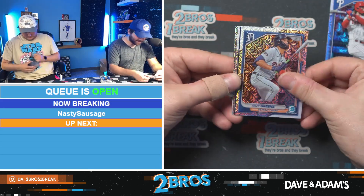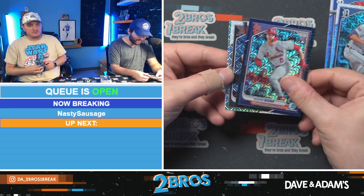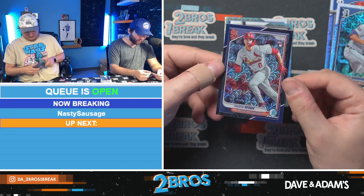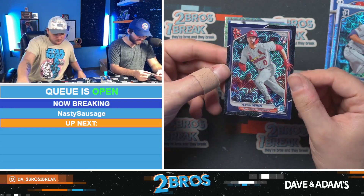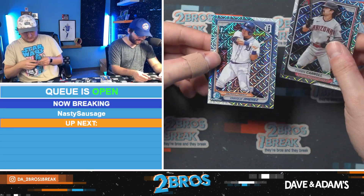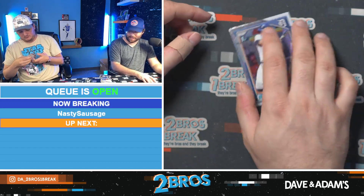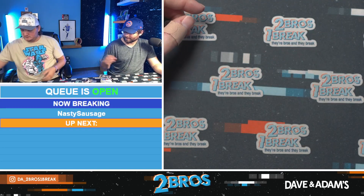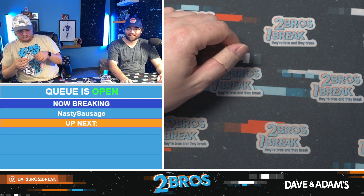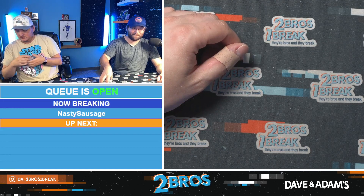There's a Riley Green out of 125, and a Mason Winn rookie. Mason Winn to 175 in our last pack. Corbin Carroll and an Enrique Jimenez First to close us out. Come on — that was insane. Bowman megas might be the move.